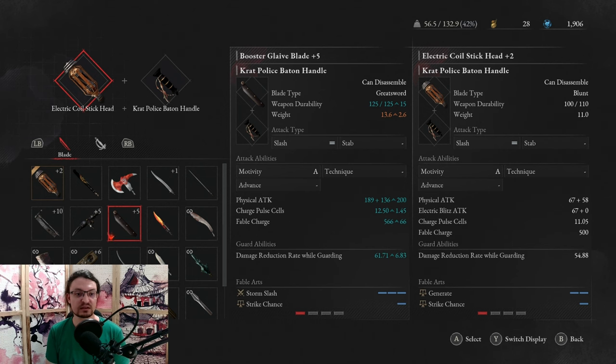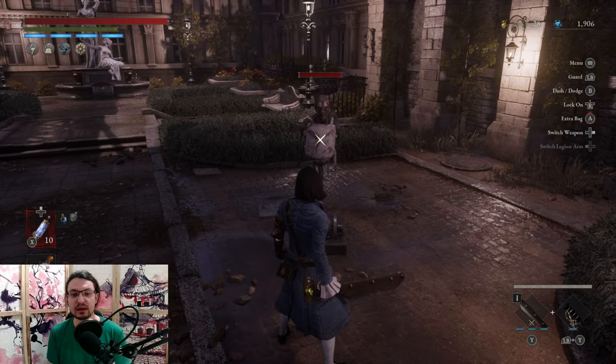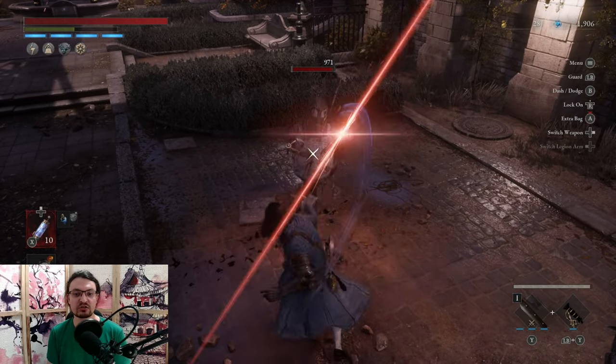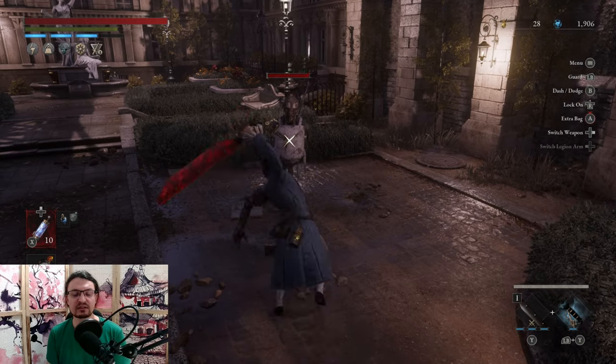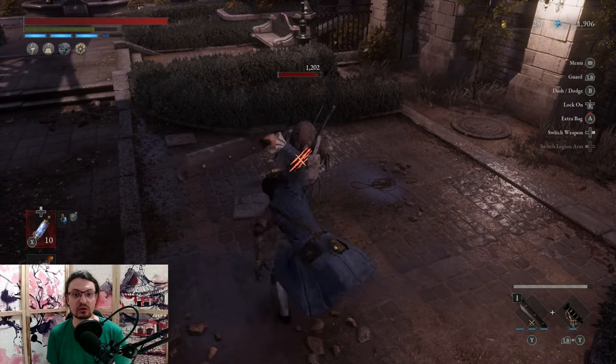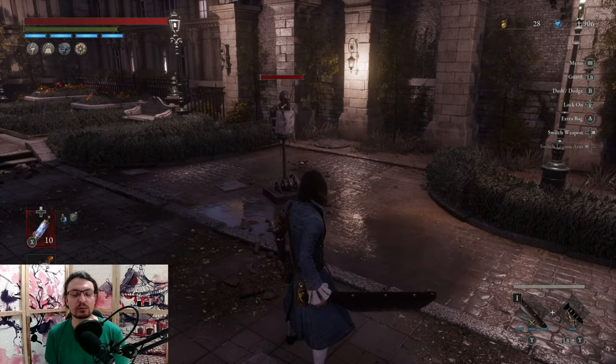For this we are going to combine the Krat police baton handle with the booster glaive blade. This one features a lot of physical damage as well as extended reach, which will help immensely with the baton handle — you will have much more range so you're not going to miss as much. You can charge up the blade and deal devastating damage with the charge attacks, and you can combo this however often you like. That's the base feature of the police baton handle.